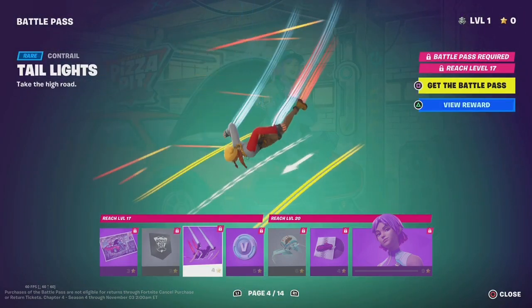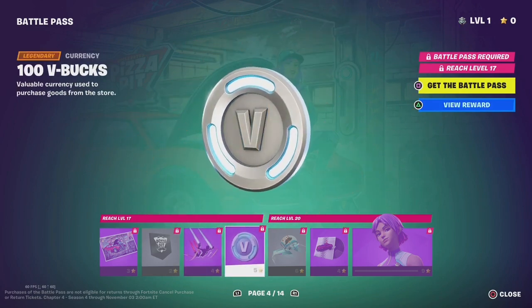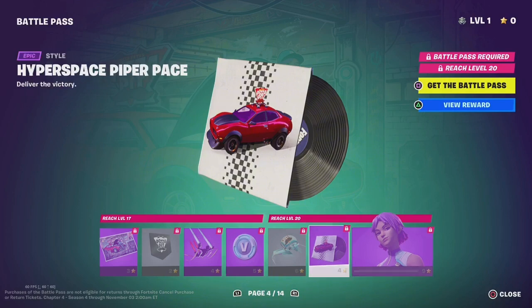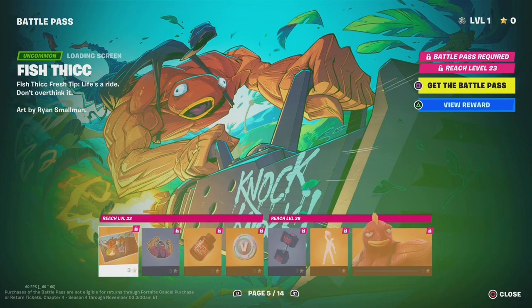Banner Icon, Tail Light, 100 V-Bucks, Hyper Space, Hungry for the Chase — not too good. I don't think I'll use this one too much. Hyper Space Piper Pace — that's a tongue twister.